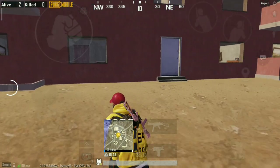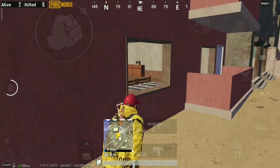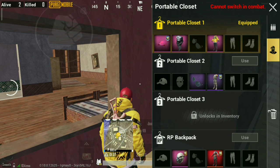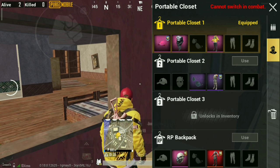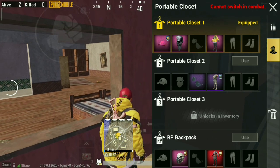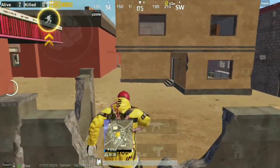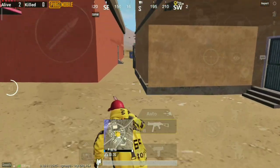If you're playing safe and want to avoid a fight, use this trick. Just open your backpack and try to change your outfit. If you're not able to change your outfit, it means someone is camping near you. Now you can just fall back without getting engaged in a fight, or you can search and kill them.